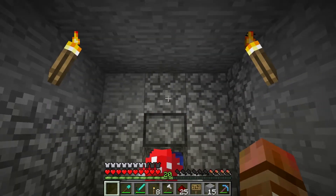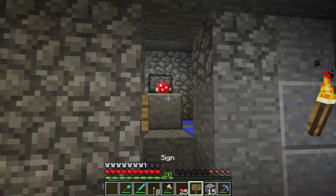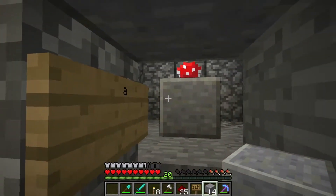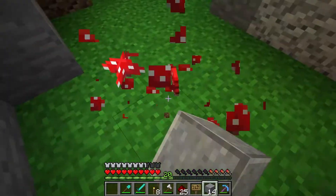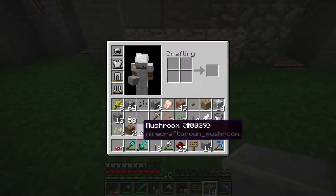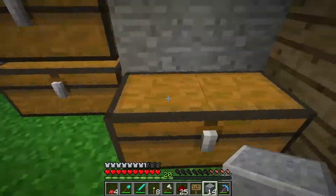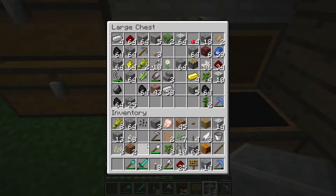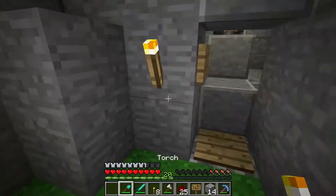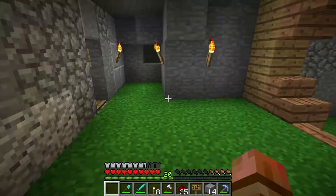Some of you guys may be saying it doesn't grow at light levels this high — that's not true, because I've had it grow right here. It just takes a while to do a tick update. I've had a brown mushroom and a red mushroom out here for a while now and they just barely started growing. It takes a while, but I wanted to get this accomplished so we have the ability to come in here, pop them out, and collect any that spawned.